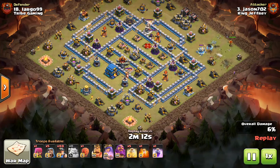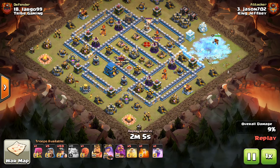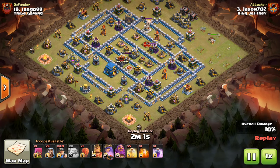He uses the Queen and an Ice Golem to take out a big funnel at the top, and he's going to use the BK at the bottom to create the funnel down there. He's going to spread the miners down the middle straight at the defenses, and they'll path from defense to defense through the middle of the base, just absolutely crushing it.